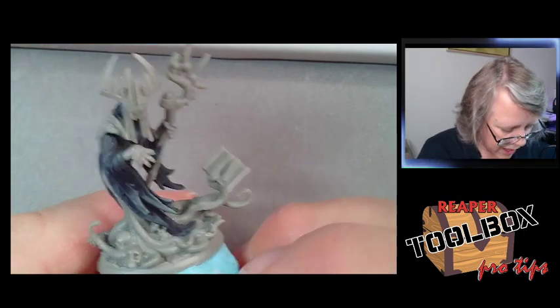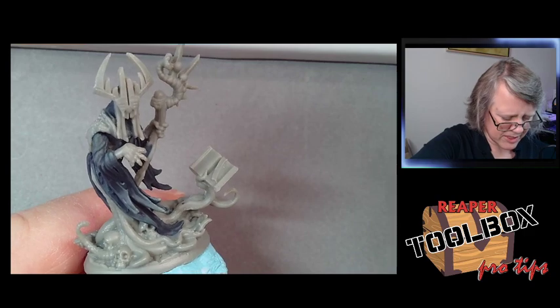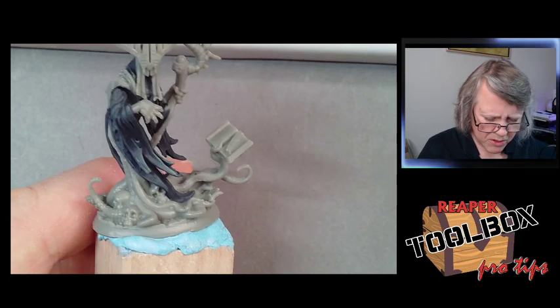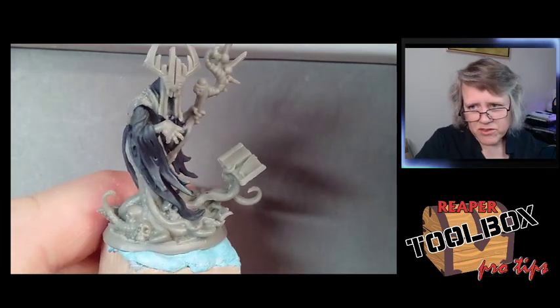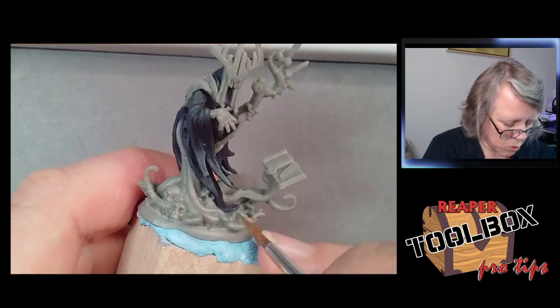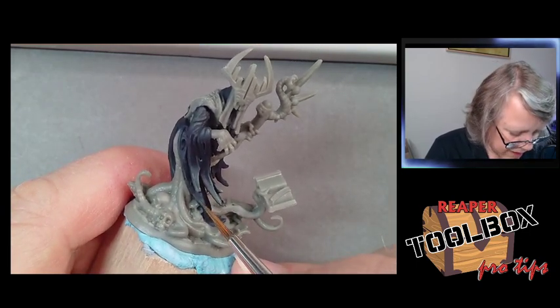Moldy Skin has a lot of white in it, but it also has some greens and yellows that add transparency, so it can go chalky. I would grab the zombie color and take it up with some white, or glaze with Zombie or Moldy — a real light wash can help with that chalkiness.